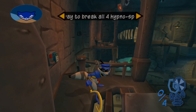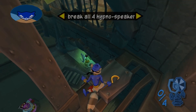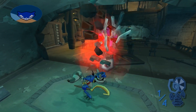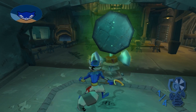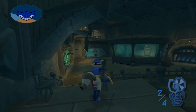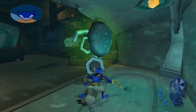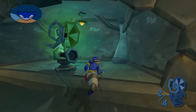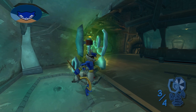Hands up, Sly. The hypno boxes are too strong for you to destroy with your cane. Try using Murray's attacks to take them out. With them all offline, Murray should be jolted out of his spice rage. Watch out. Hurry, hurry, hurry! Get over here! Over here! Are you stuck? You're stuck. Oh my god! That was unintentional right there. There we go.